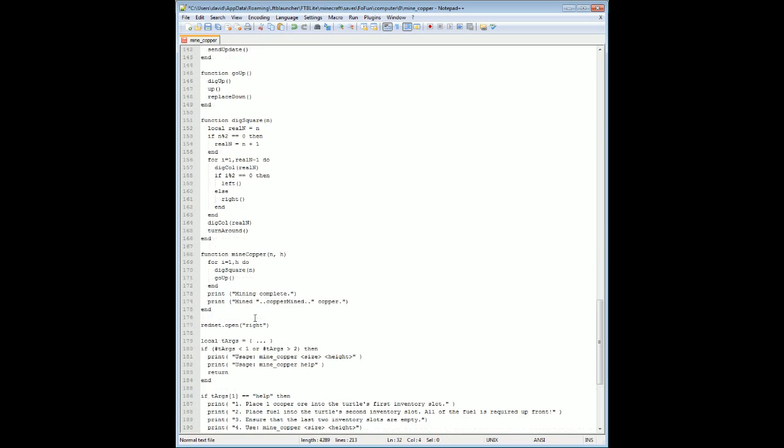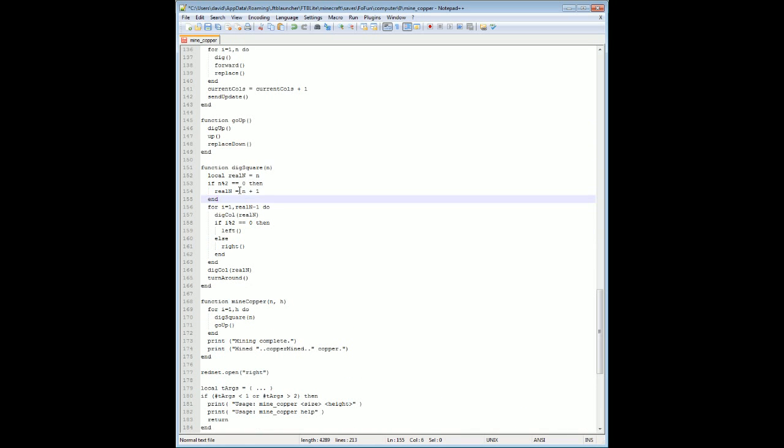Once it has fuel, we'll go ahead and call mine_copper. Mine_copper will dig a square — called dig_square — and then after it digs a square it'll go up, and that's all it's going to do for the entire height, passing it the size. Here's dig_square — it does the trick with mod two, so every other time you want to go either left or right as you're snaking around the columns. Basically you're just going to call dig_column — if your index mod two equals zero then we'll go left, else we'll go right. And then one more time outside the loop to make all the numbers work out correctly.